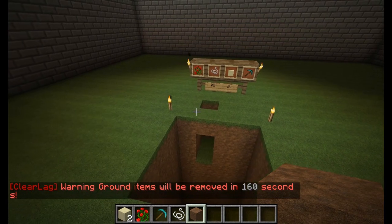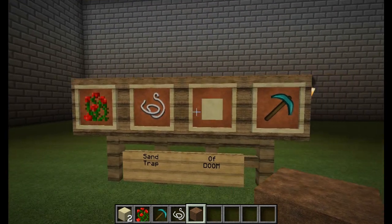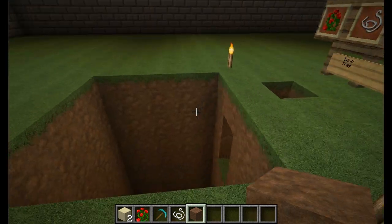Alright guys, this is our second trap: the sand trap of doom. For this you're going to need rose bushes, string, sand, and any type of pickaxe or shovel.